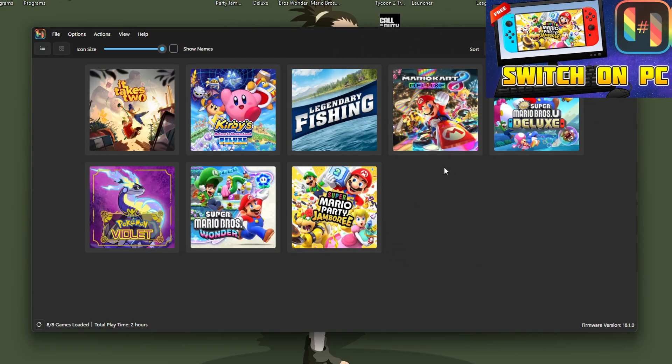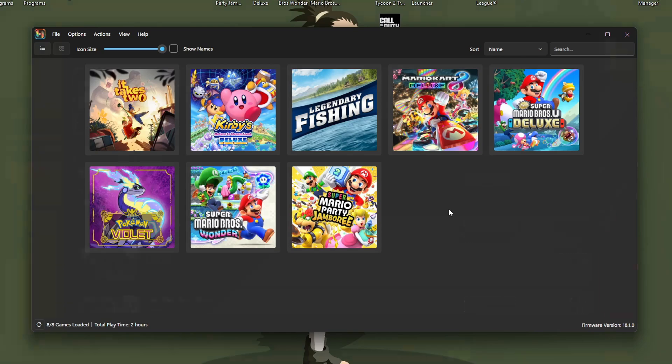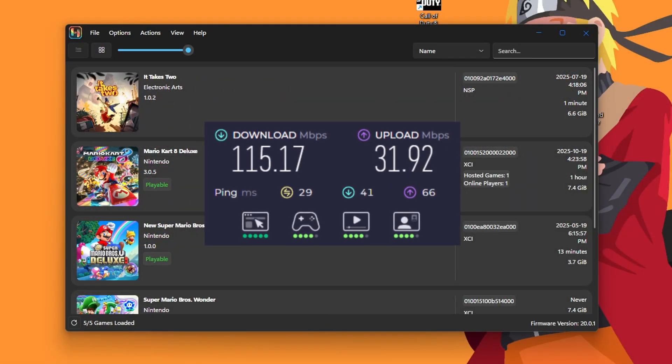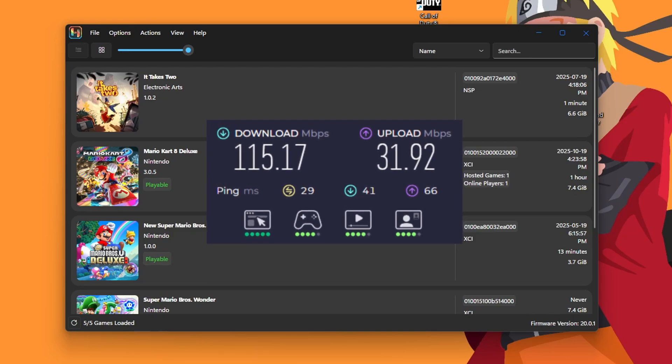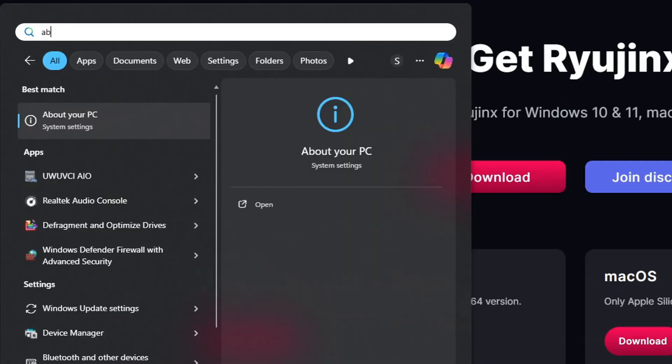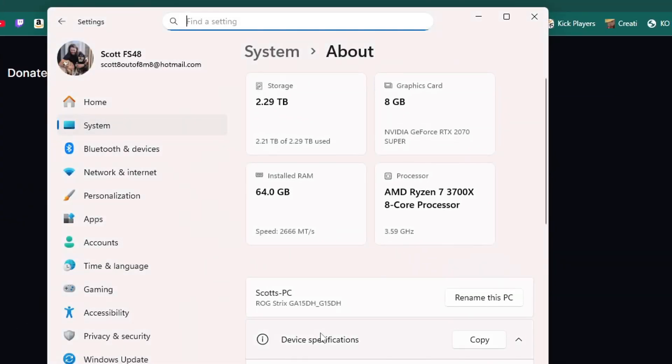Before we keep going, I need to let you know that this does require a strong, stable internet connection. It doesn't have to be crazy — mine is only 115 download and 30 upload speed. I can't get fiber optics where I live, but I tested mine on WiFi and it kept disconnecting before even starting a race on Mario Kart. But when I switched to an ethernet cord, it played no problem. Your experience may vary depending on how well your system runs games, as you may have a higher chance of disconnecting when your frame rate drops.